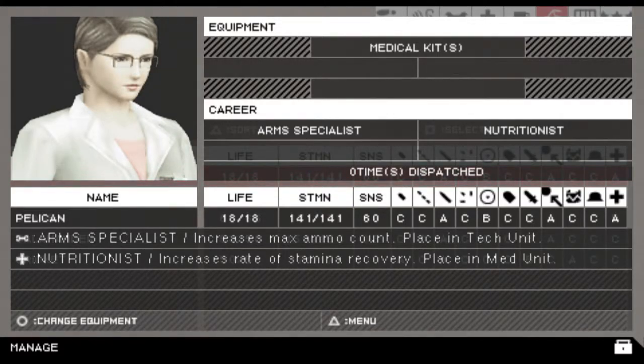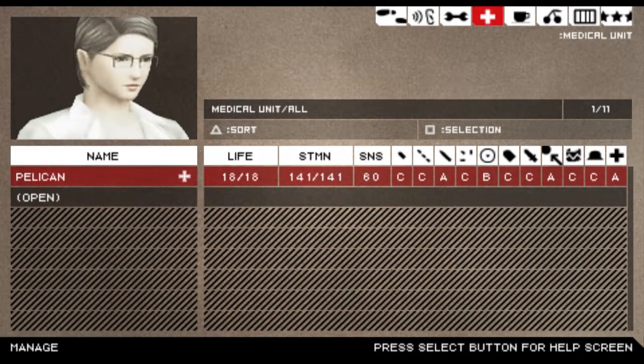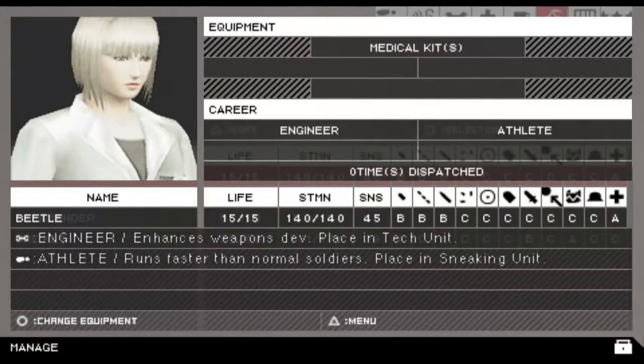B can't throw enemies, and C is just downright bullshit. Let's see — Nutritionist: increases rate of stamina recovery, place in med. Okay, increases max ammo count, place in tech. They have an A in med, so I'm going to put them in med. Beetle has an A in med. She's an athlete, so she runs faster than normal soldiers — place in sneaking unit. That is nice, although she enhances weapons development.